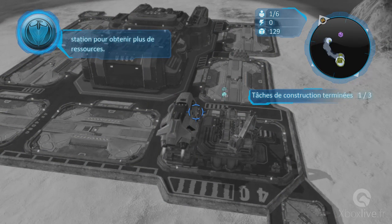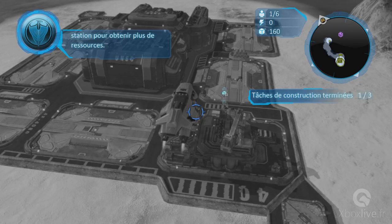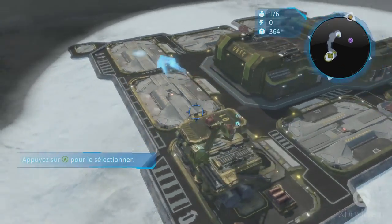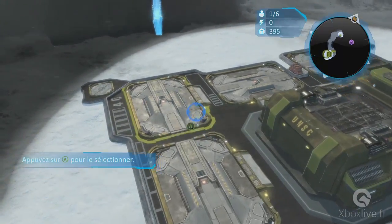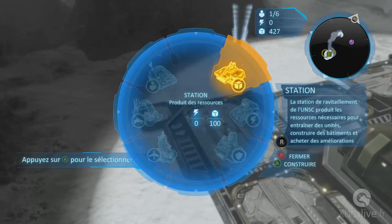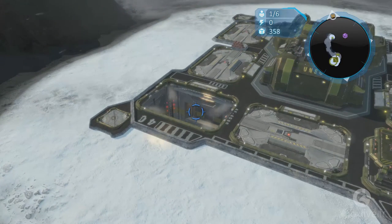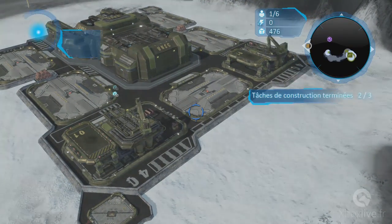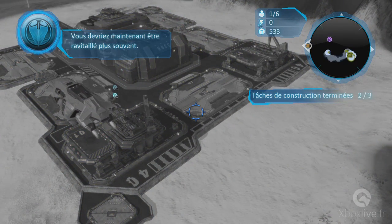Construisez une seconde station de ravitaillement pour obtenir des ressources régulières. Station de ravitaillement terminée. Vous devriez maintenant être ravitaillé plus souvent.